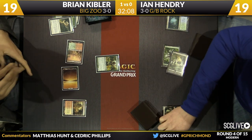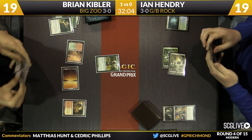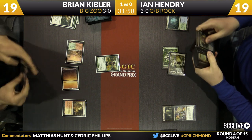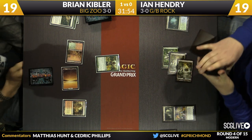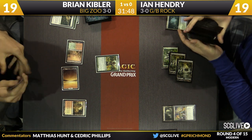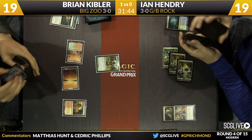He's pathing there. Normally people Path during the upkeep, but obviously you don't want to do that against Dark Confidant. This is a situation which, while I previously thought favored Ian, I'm not so sure anymore now that he's lost both his Dark Confidants. Ian's going to search out a Swamp, getting one step closer to casting a Phyrexian Obliterator. Kibler trying to turn this around — he's got a lot of removal in his hand, looks like two more copies of Path to Exile.